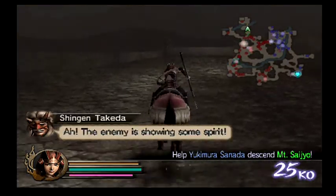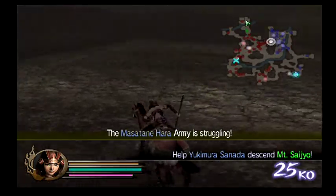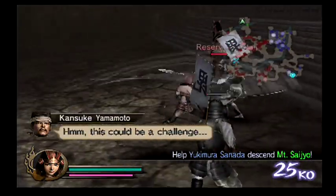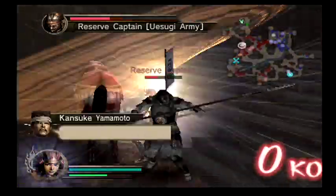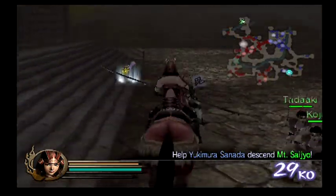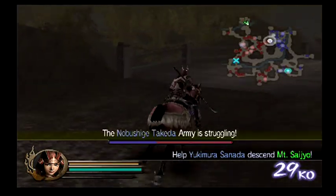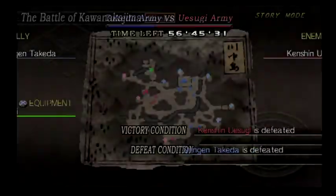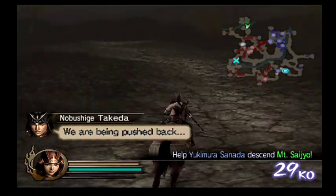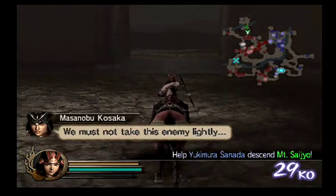Kansuke is running like a fool — I don't know why he runs at Kenshin like that, it doesn't make any sense. Troops are already running into the main camp, which is what we want. We want the main camp to fall. I'm securing strongholds out here so that some of our units will spawn over here instead of at the main camp. You just want the stronghold in the main camp to fall — that's what we want.